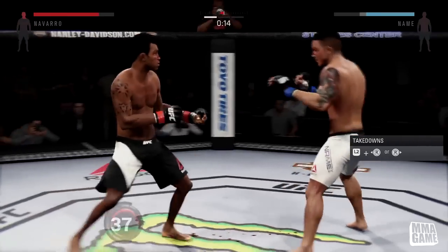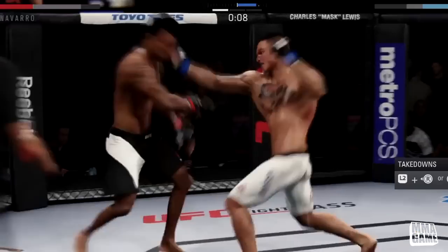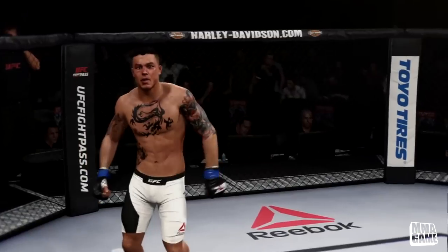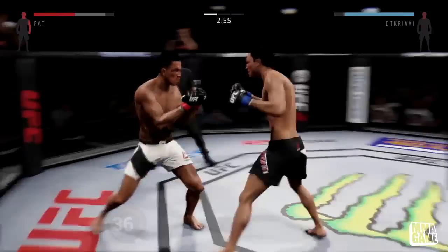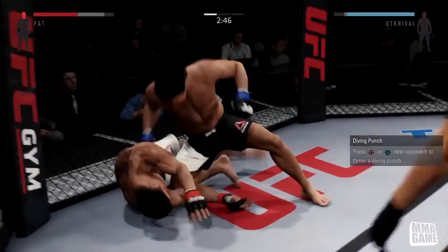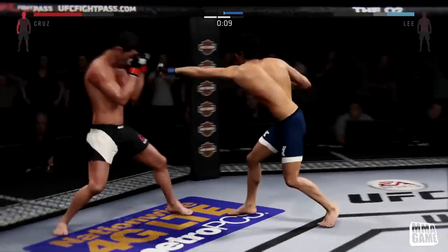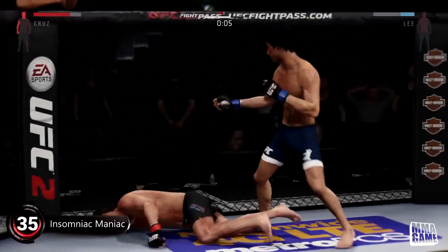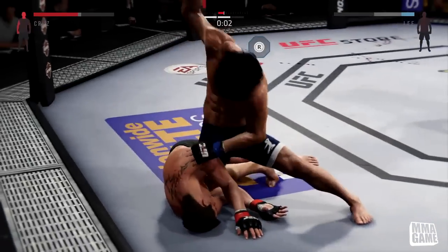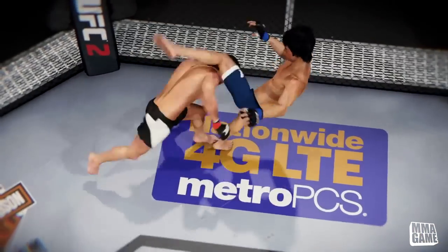Number 37, it is Prisma — rocks his opponent already, and what a combo with the elbow uppercut, brutal. Number 36, Decoud drops his opponent and it is done. Number 35, Insomniac Maniac — spinning around like a maniac with Bruce Lee, boom.